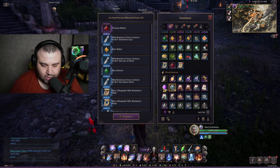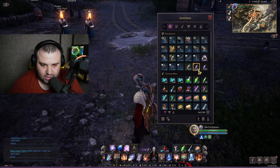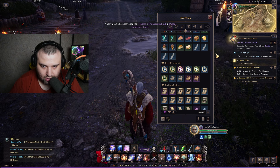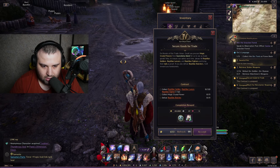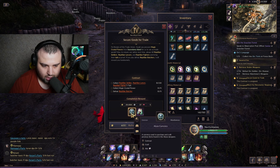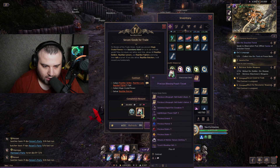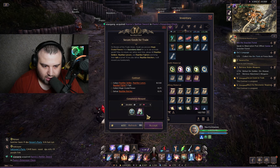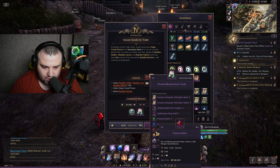Once you get those 66 contracts, each contract looks like this — you click it to activate it. Let's look at the Sardom Island one. Once you complete it, it gives you abyssal currency coins and bags. Each contract type gives different bags, and from different bags you have a chance to get different items.